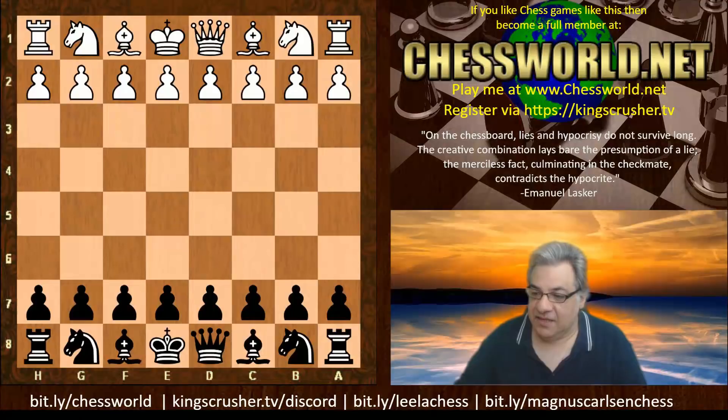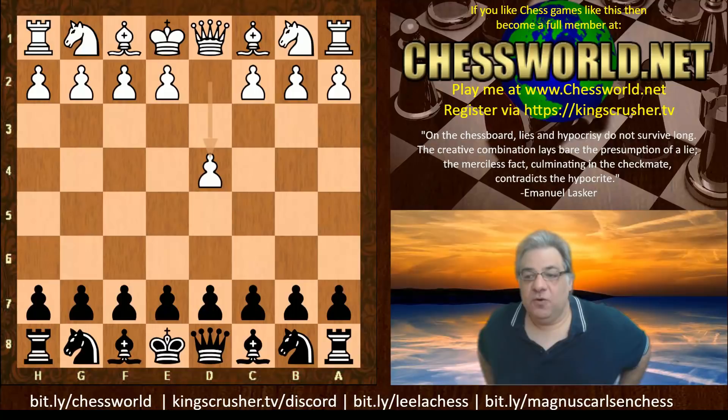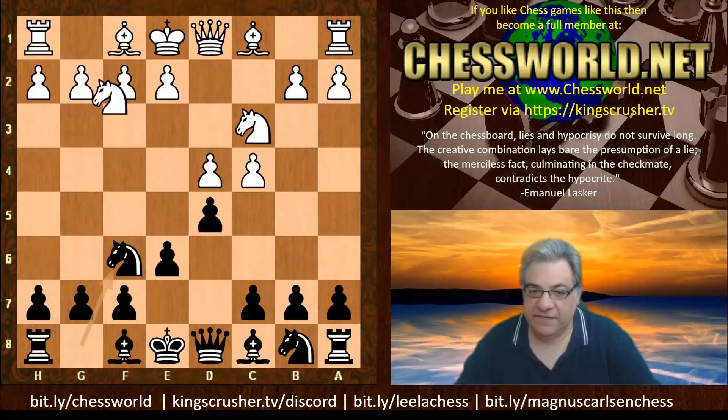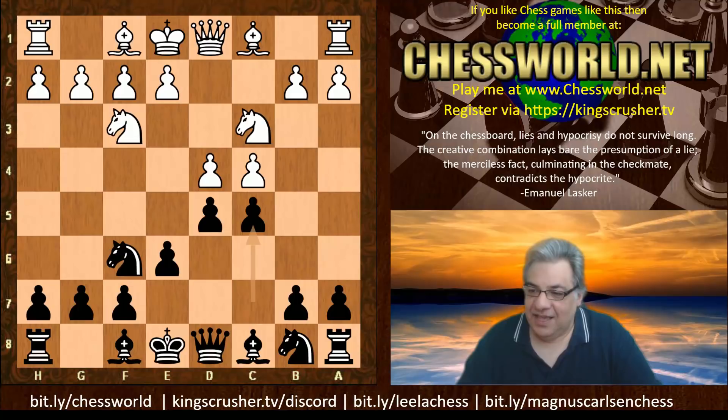Harry Nelson Pillsbury, playing with the white pieces, plays d4. Lasker plays the very popular d5. c4, we have e6 - so a Queen's Gambit Declined position. Knight f3, and now an energetic c5, making this a variation of the Tarrasch in a way.